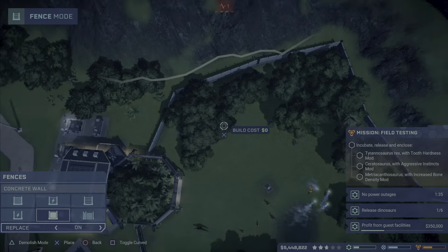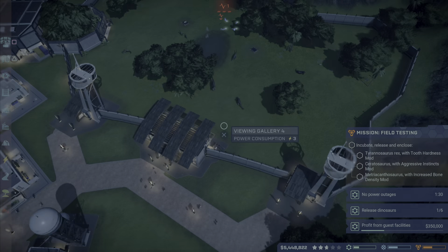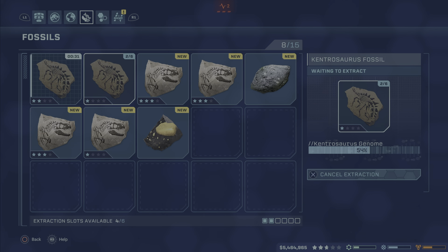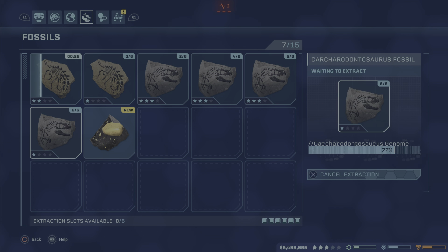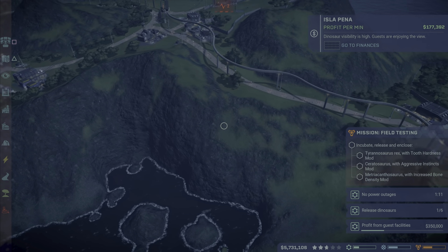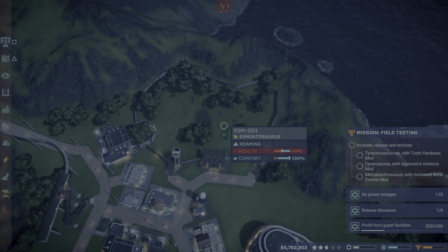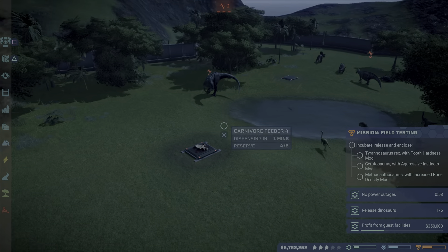Can we get any more concrete walls placed? All right, I think we're good on the concrete now over there. Let's get him in there and let him murder some stuff. We need to get our dig teams rolling in here. I'm a little nervous here because I feel like we have that dominance Rex, but let's see what he does really quick.